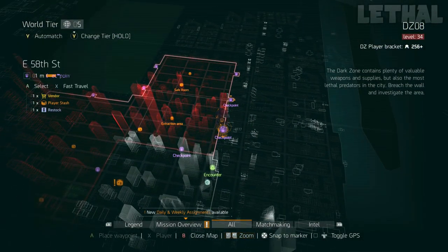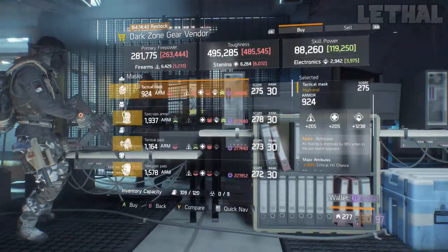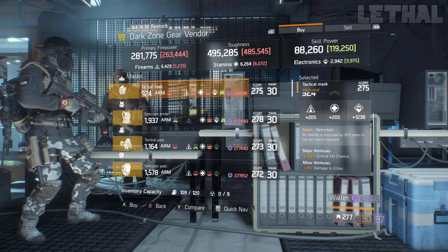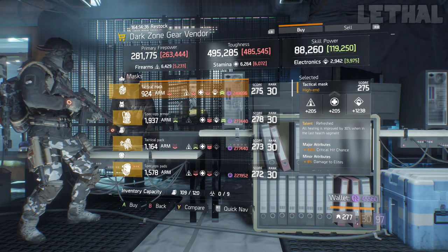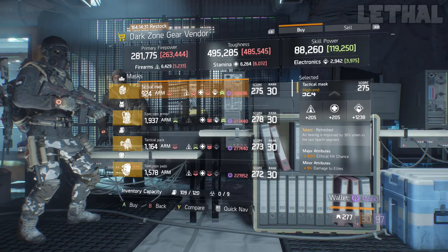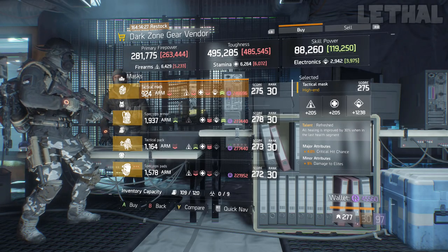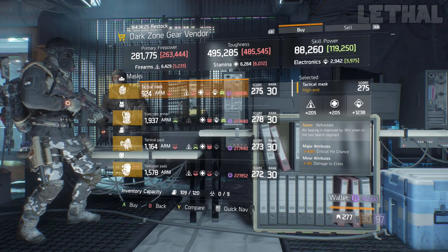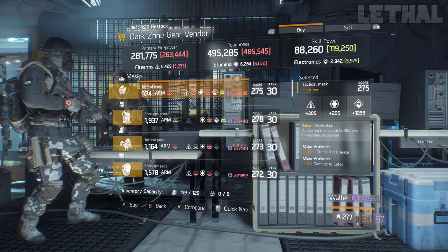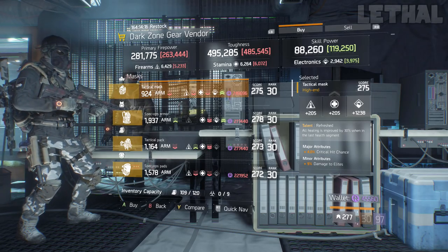Getting straight into the Dark Zone, the first person you guys want to visit is the East 50 HD checkpoint. What he's actually selling is a pretty nice Refreshed mask. It comes with 1,238 electronics, 4% critical hit chance, and 9% damage to elites. Honestly, I would get rid of the electronics and go into firearms or stamina — it just really depends on your build. The damage to elites is pretty good, and the critical hit chance is really good as well, so there's no point re-rolling that.